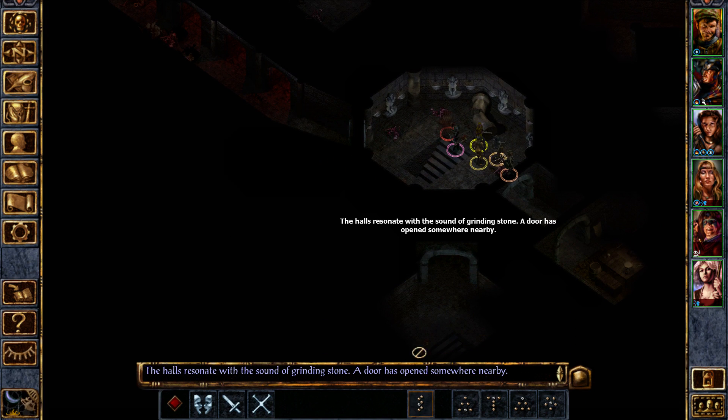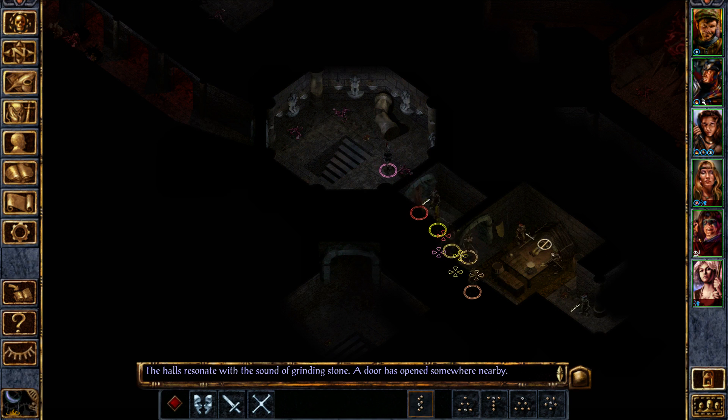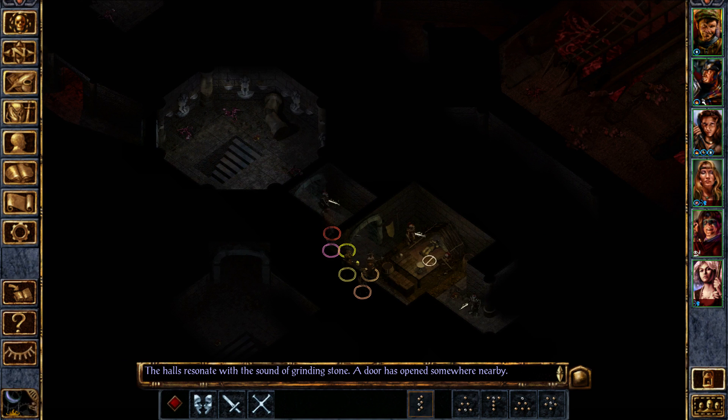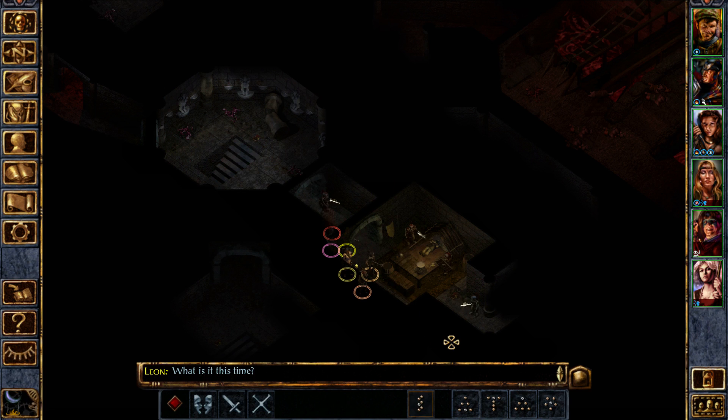We did not fall for the trap. Basically, if you'd gone in here it would have been filled with stinking cloud and would have raised some skeletons, but we avoided it. Of course there is still this room over here — this is where Kiel is buried, or laid in state rather, I think is the proper term. And he's protected by these dwarven doomguards. These are just like regular doomguards, only shorter.